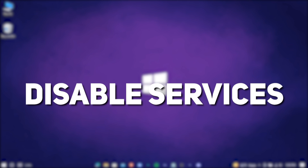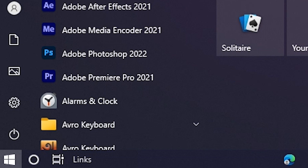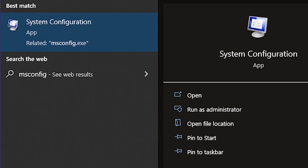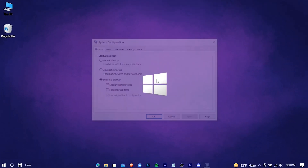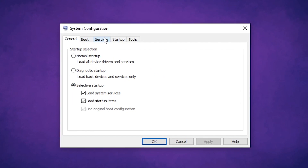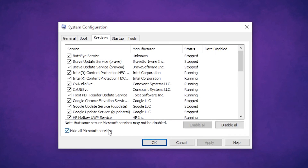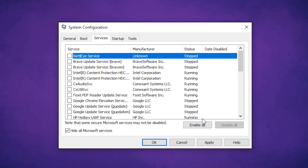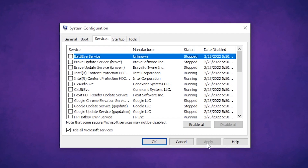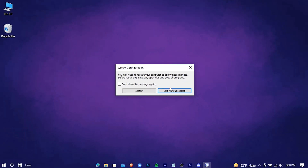Now we're going to disable some unnecessary services. Navigate to the search bar and type 'msconfig' and open it. Go to Services, hide all Microsoft services, then press Disable All. Hit Apply and OK, then exit without restarting.